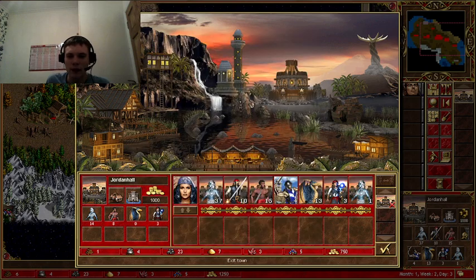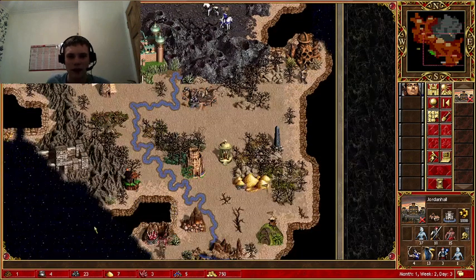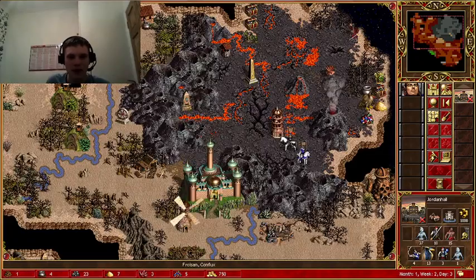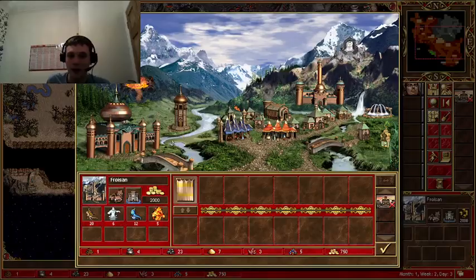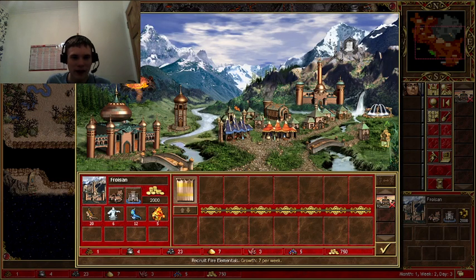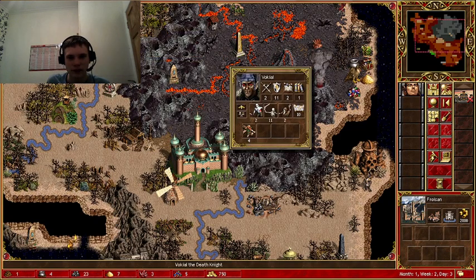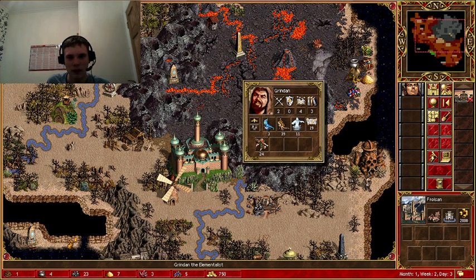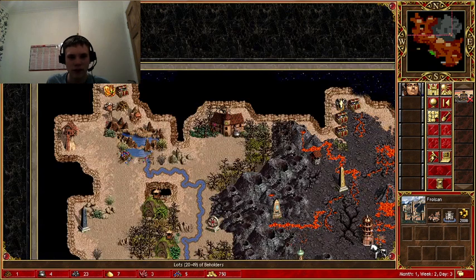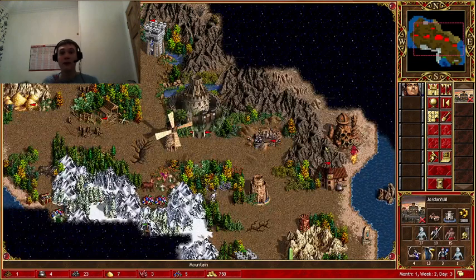Number of towns - humans and Tan are tied. On this side I've got it by only a few goblins. Let's have a look at all. What does he have? Fire elementals, water... he's got Valkyries, Grindam - not too bad. All right, thank you for watching this video and I'll see you in the next one.